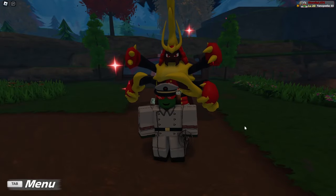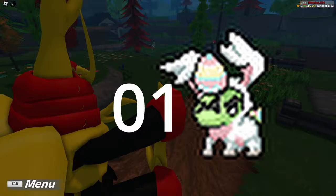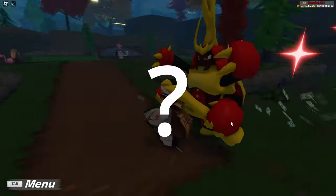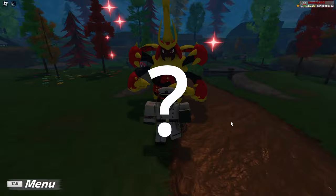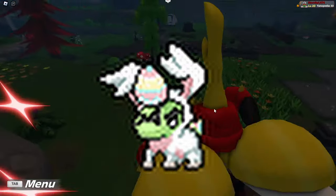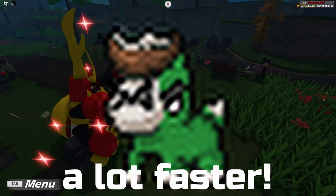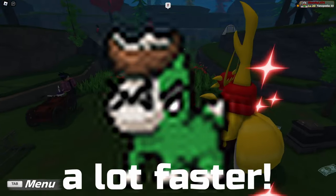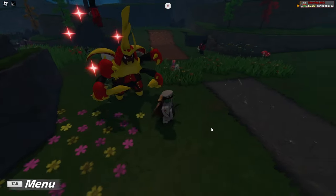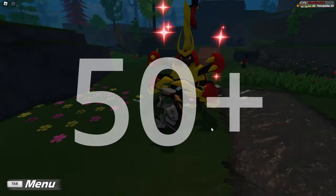The first thing you're going to want to do is start building up a chain of the Easter reskin you want to go for. If you're going for Easter Dupie, you can just use normal Dupie to build up your chain, and that's obviously a lot faster compared to the Easter Dupie odds-wise. With this chain, you're probably going to want to get it to around 50, just so you can lock it in.